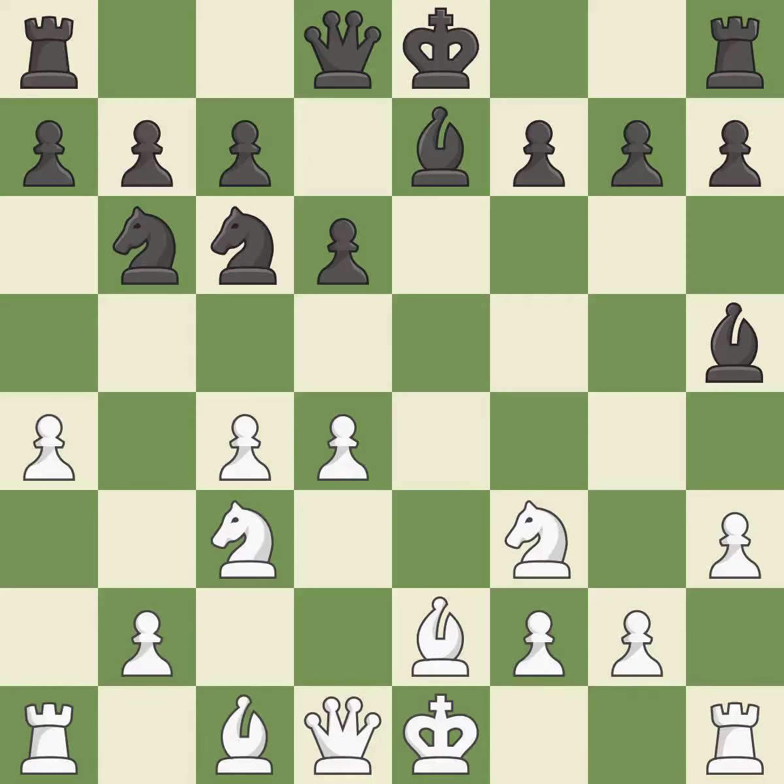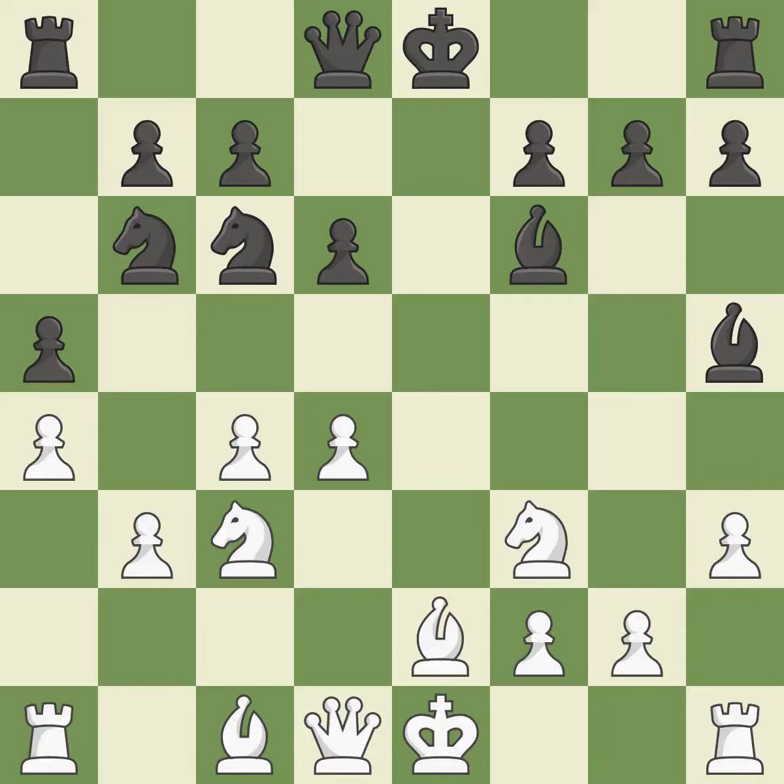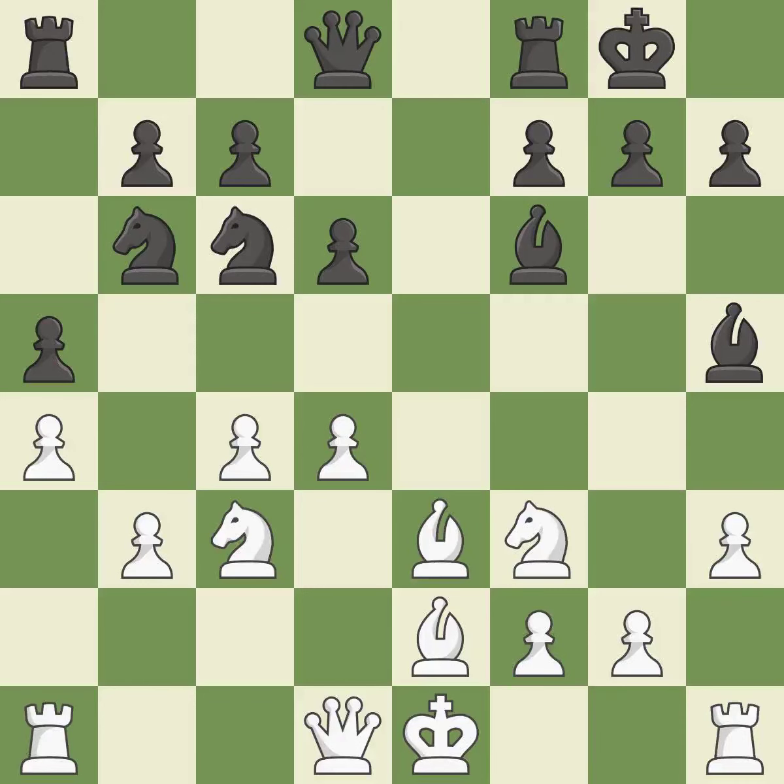This poses a threat to strike a knight — that's good. This develops a bishop off its starting square, getting it into the action. Castling gets the king to a safer square, out of the center of the board, while also developing a rook. Castling kingside tends to be safer because the king is further from the center.